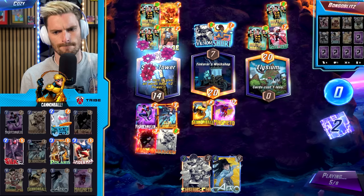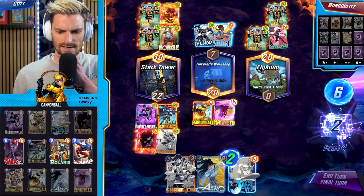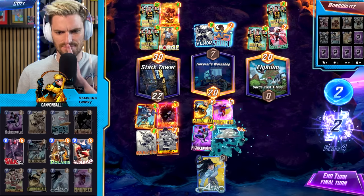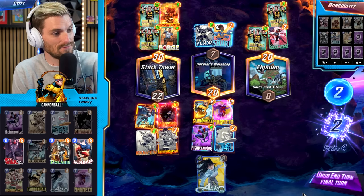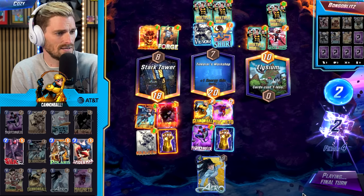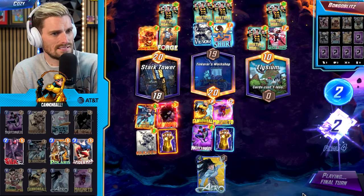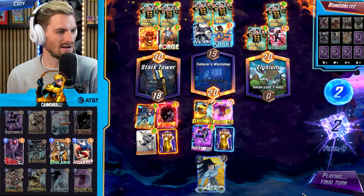Trying to figure out if we can win going Nightcrawler here — Shang-Chi and Jeff options. We're going to play it out. We punch the two Multiple Men to hell and then it just depends on what he plays mid. It's going to hurt. Quick math — if it's past 25 power, we lose. And it is definitely past 25. Fun game regardless, but we don't get the win.